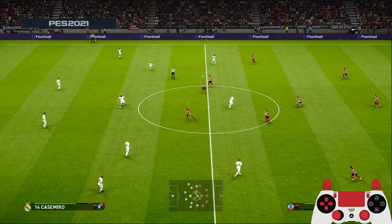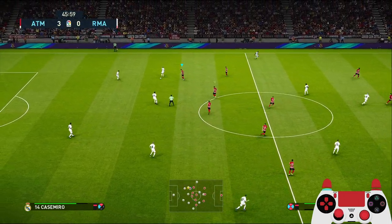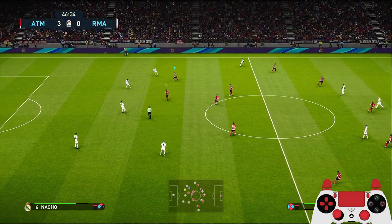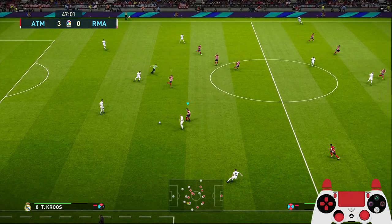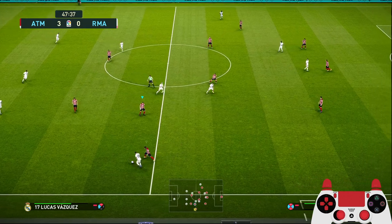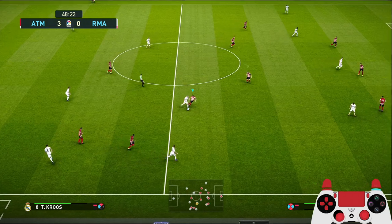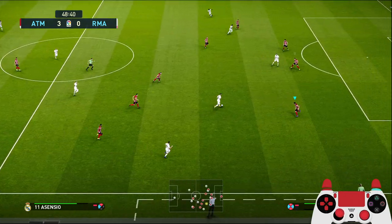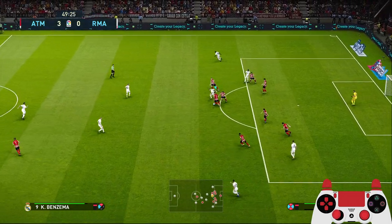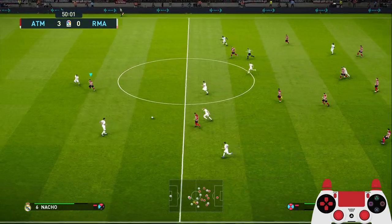This formation is straightforward - just try to find your hole player making the run into the penalty box. When defending, try to press with your forward so that they don't pass the ball behind, since you have a lot of players in your half. They will try to just pass the ball behind.